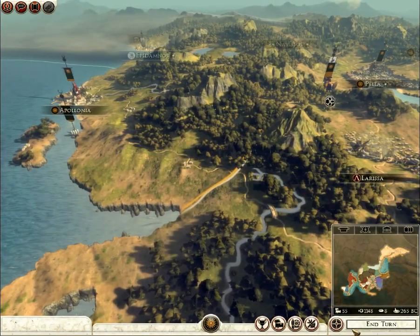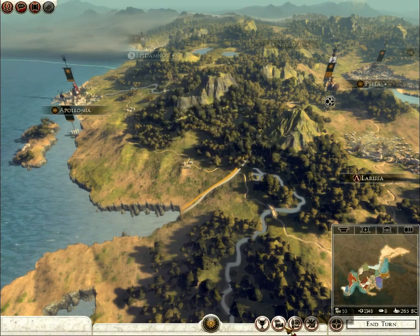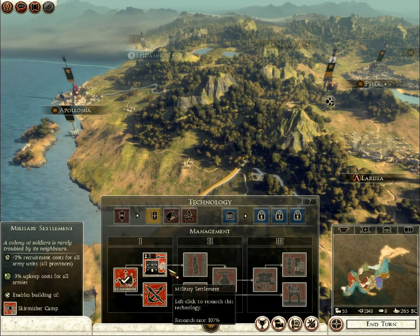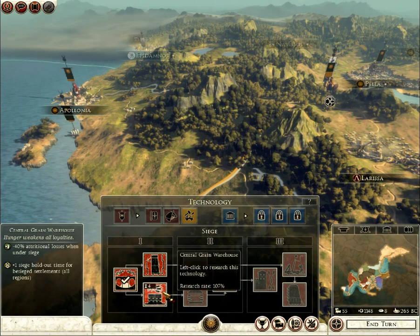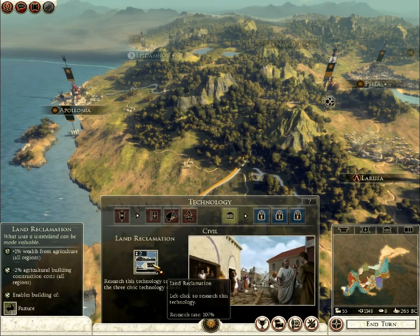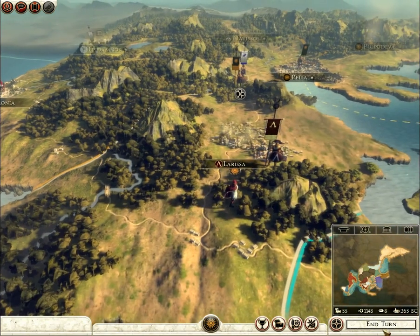We'll be fighting against the Spartans. Oh, not researching any technologies - I should be doing that. Hoplite barracks. Let's go for some civil research; we've been neglecting it up till now, so let's do that.